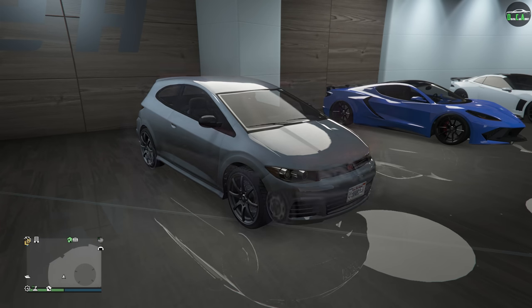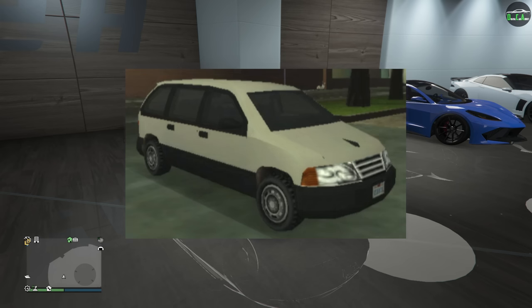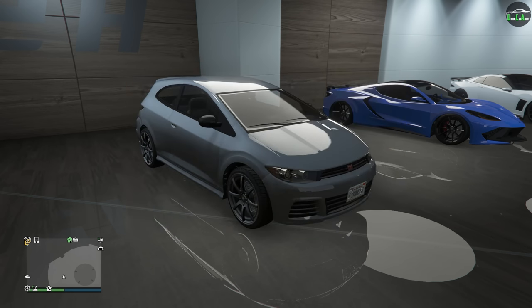The Blista name was first introduced in GTA 3 and was actually a minivan, which I find absolutely hilarious. It was also in Liberty City Stories, also as a minivan. And of course, the one we have in GTA 5 is a completely different car — they just kind of reused the name.